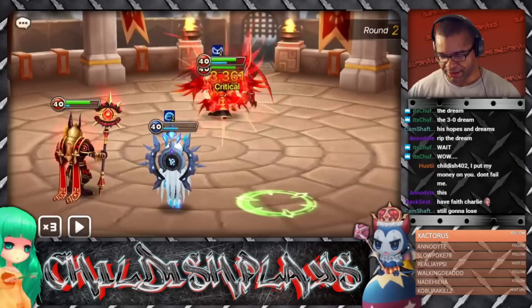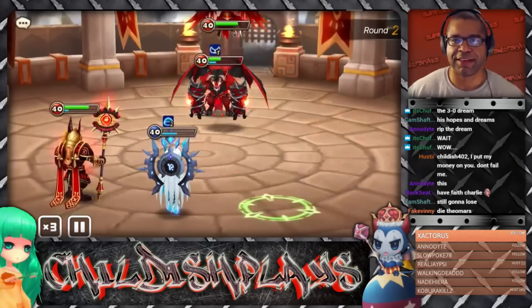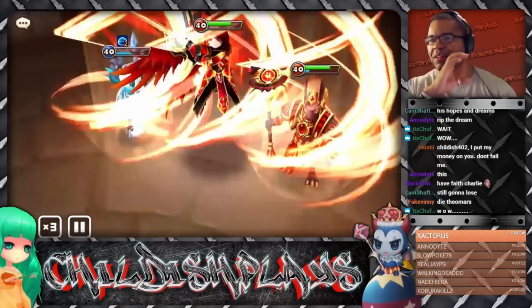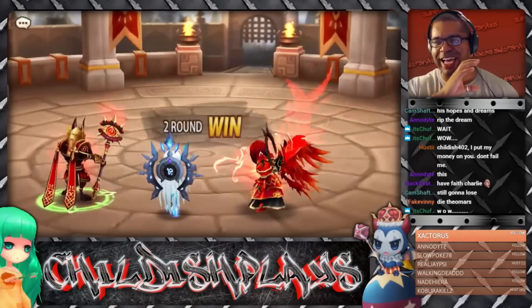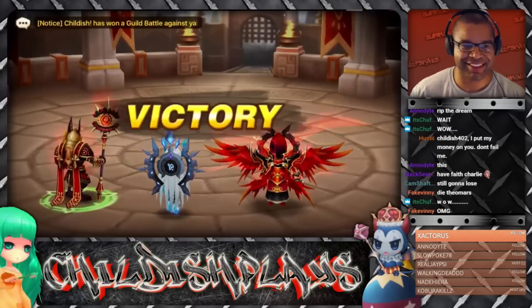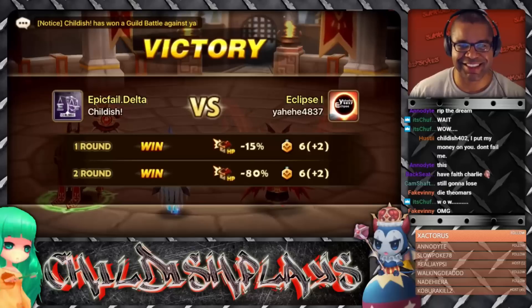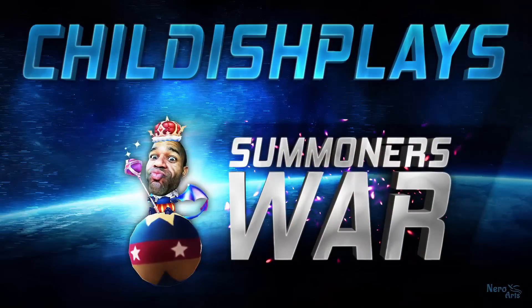Look at this - this is what I'm talking about. Right there - that C status. When you guys are in doubt, you put that C status up there and that's what happens. Stop what you're doing and build Khmun. Done.